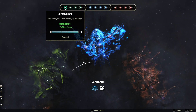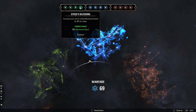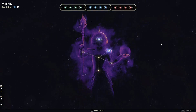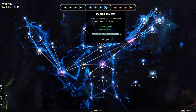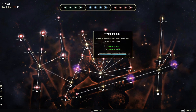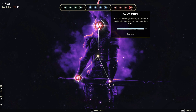For Champion Points, the green tree doesn't really matter — use whatever floats your boat — but I'm using Gifted Rider, Warmount, Rationer, and Steed's Blessing. In the blue tree I'm using Ironclad, Untamed Aggression, Deadly Aim, and Master at Arms. In the red tree I'm using Boundless Vitality, Fortified, Sustained by Suffering, and Pain's Refuge.